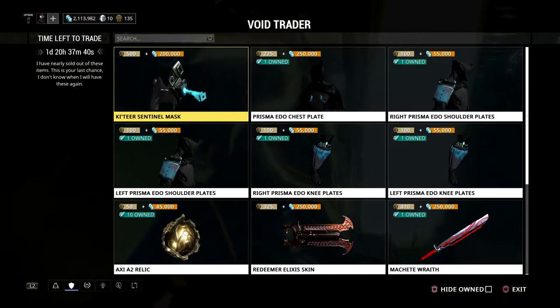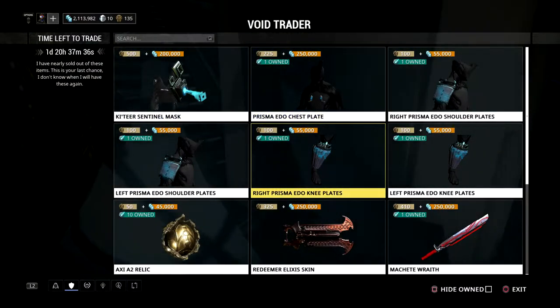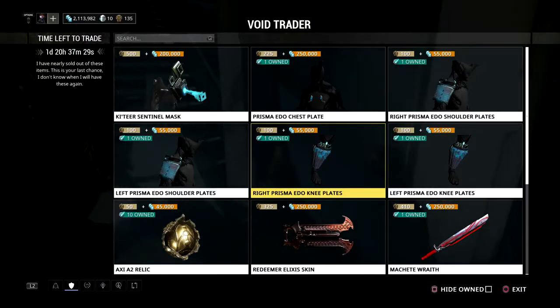I might pick it up, I might not, I'm not really sure. He also did bring a natural armor set — the EDO-like chest plate, shoulder pads, knee pads and stuff. So if you want the EDO-like set, I would buy it now before it goes away.